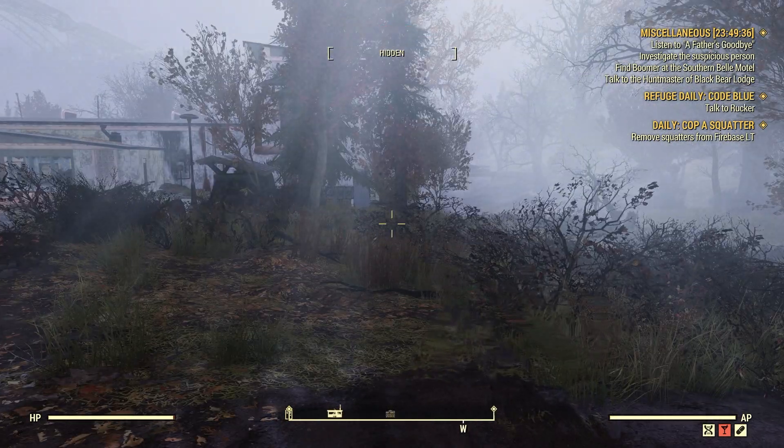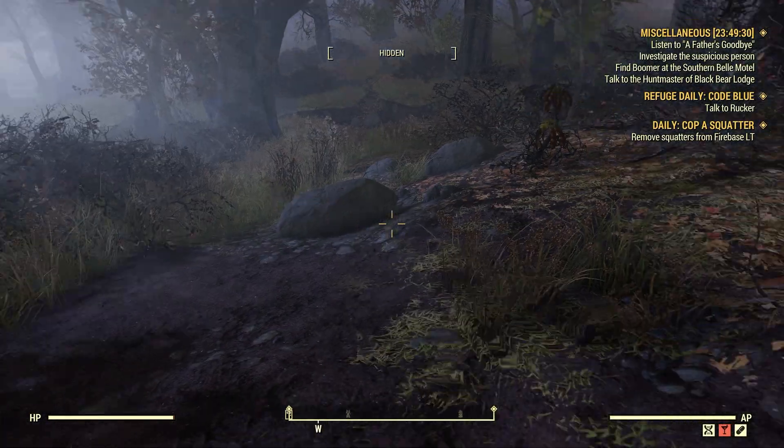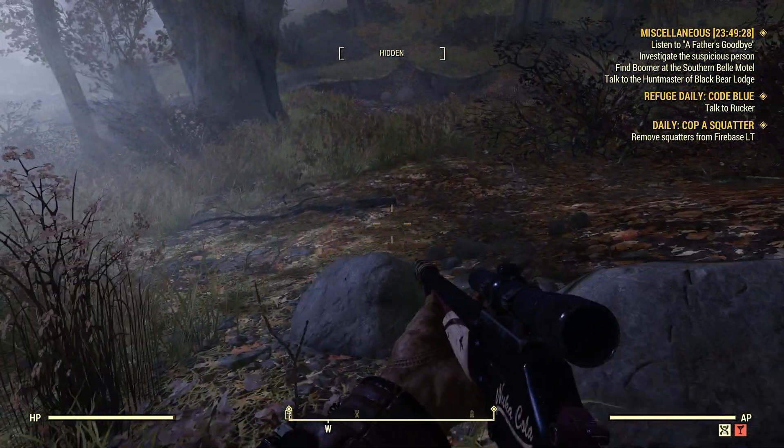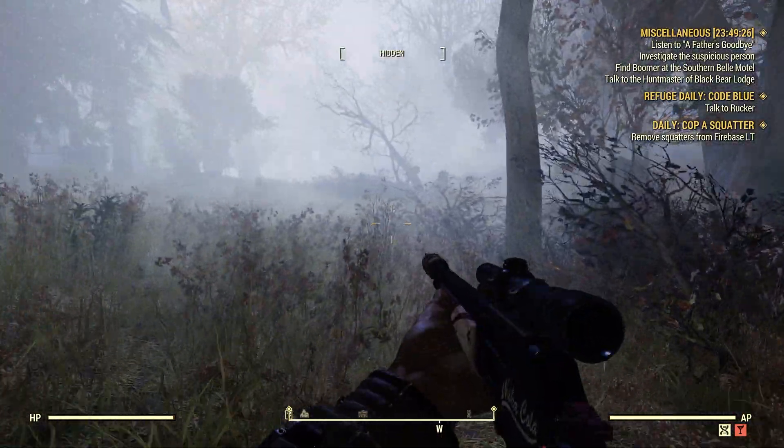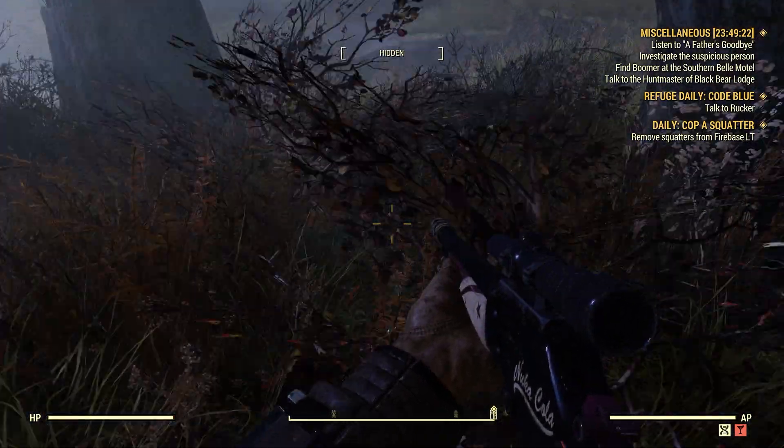Here we are in Flatwoods. We spawned here at the Green Country Lodge. In the back area there's a little stream, and there's a bridge down there where there will be some glowing fungus around.